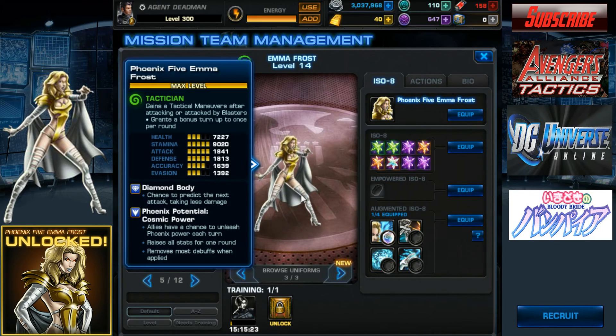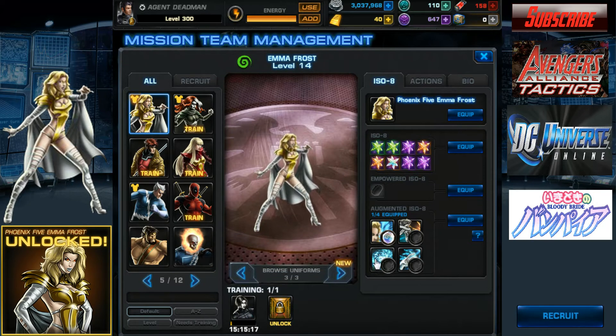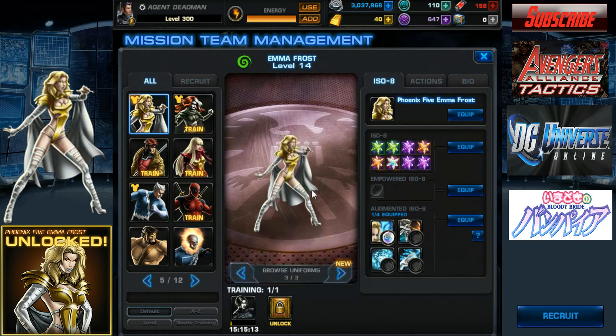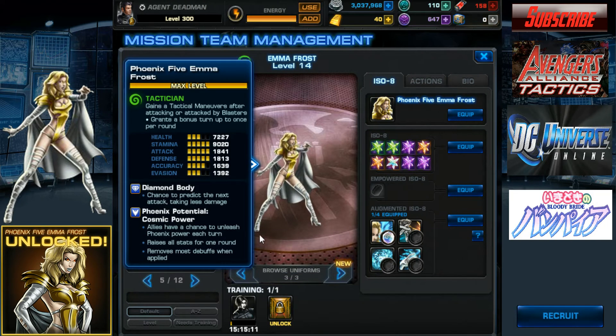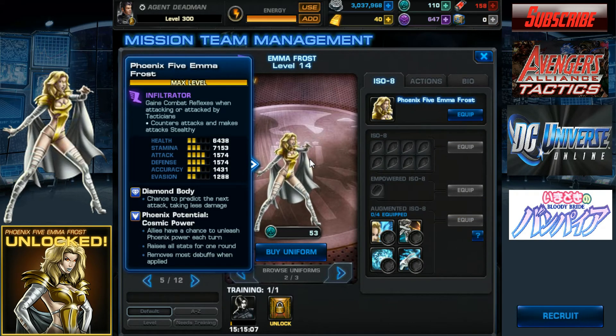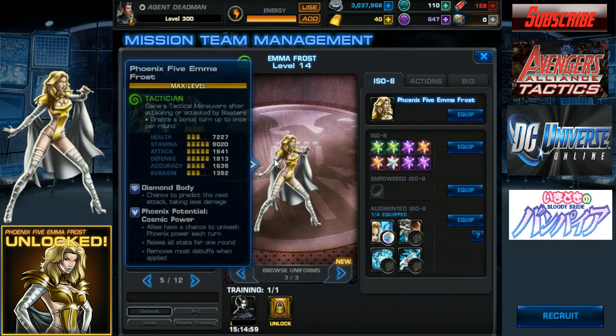Emma Frost's buff does seem nice because this doesn't have a cooldown rate unlike her ability. Now let's go back to her Infiltrator outfit to take a look at her stats — they're pretty okay. Her attack and defense are obviously her high points because she can do both physical and psychic power.